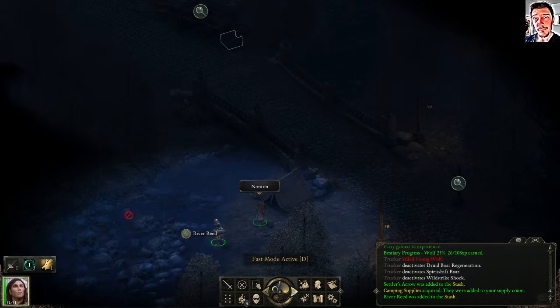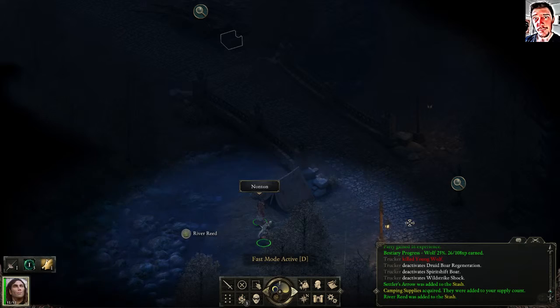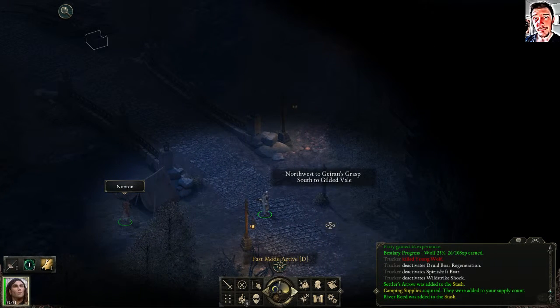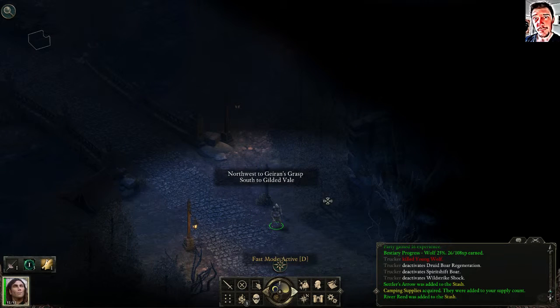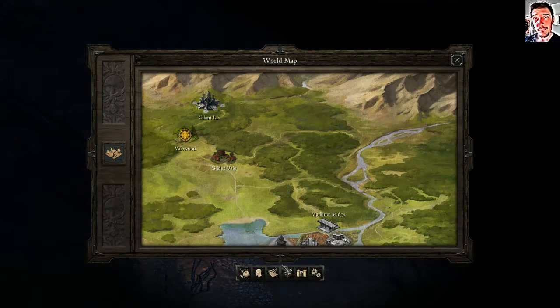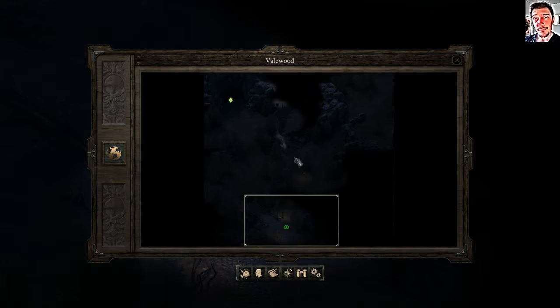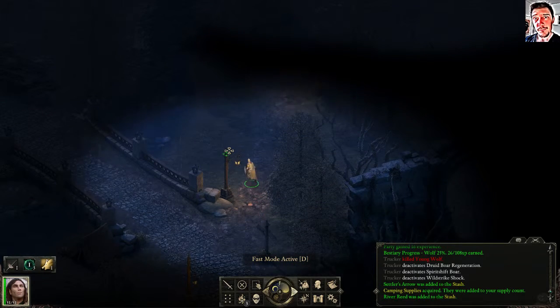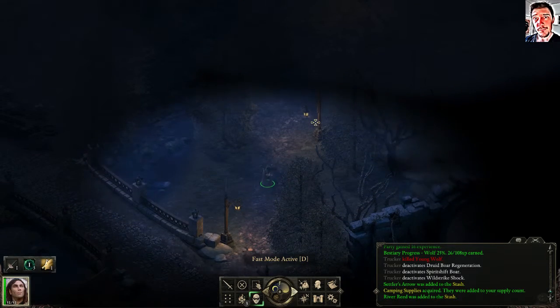I'll just take some river reed. I can continue south to Gilded Whale. Let's check this area — there's an outlaw over here. Time to see and not be seen.